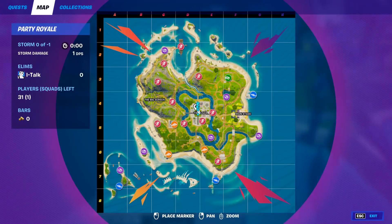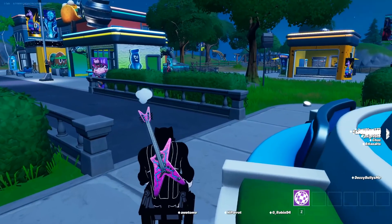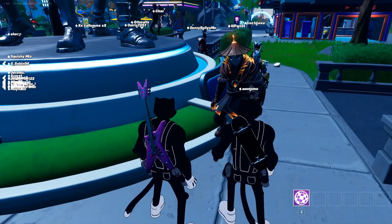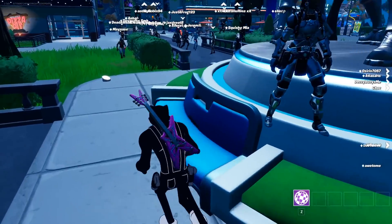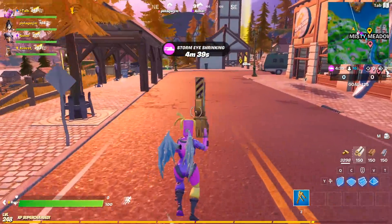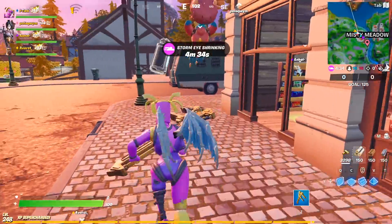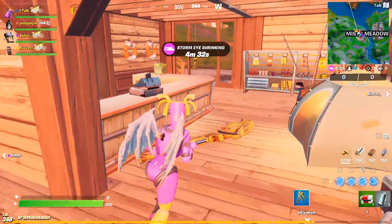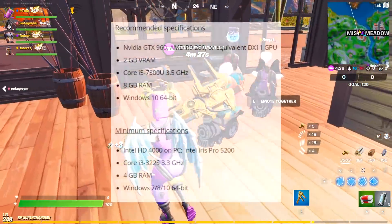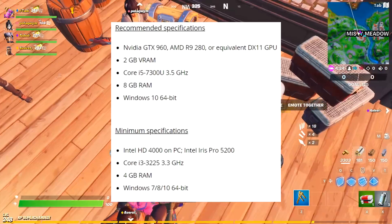Those GPU requirements don't seem too hard to meet. They're also changing the official recommended OS to Windows 10 64-bit, though players on Windows 7 64-bit and Windows 8 64-bit can still run Fortnite at optimal performance. So they definitely want you on Windows 10, but Windows 7 and 8 still work. And whatever happened to Windows 9 — I don't think we ever got that.